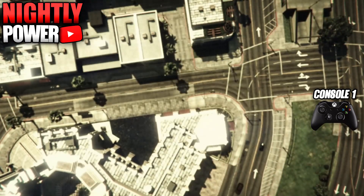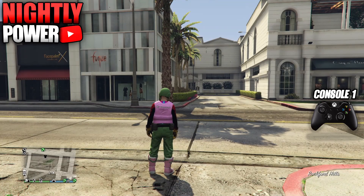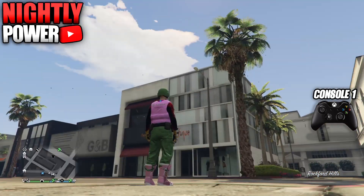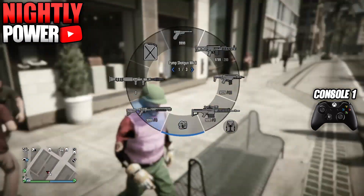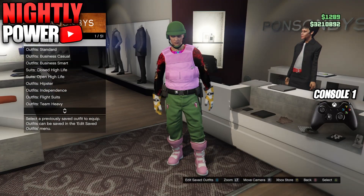When you spawn in story mode, start up an invite-only session. When you get into online, your outfit should look like this. Now save your outfit in outfit slot number 20 — this is going to be your merge slot. For your C2 outfit, select the outfit you want to transfer the body armor onto and save this in C2.